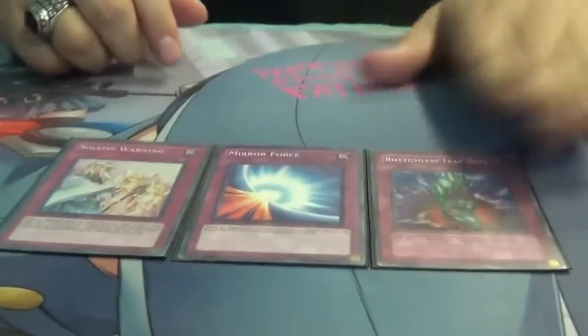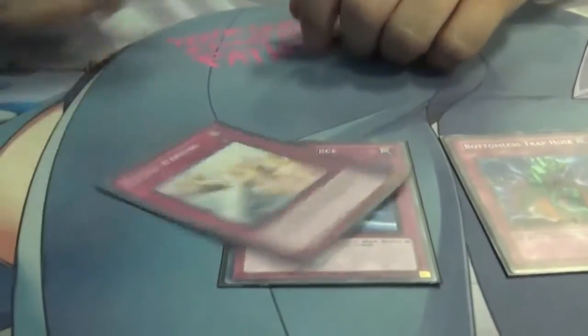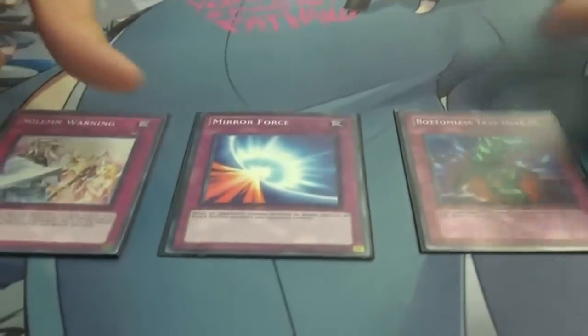The rest is staple traps. Bottomless Trap Hole to get rid of something or clear a pendulum summon. Mirror Force to get rid of attack-position monsters — it's just the one random Mirror Force that I teched in without telling anybody. Nobody knew I ran it, then someone swarmed and attacked and I Mirror Forced — they were just floored by it because I got rid of all of their plays.